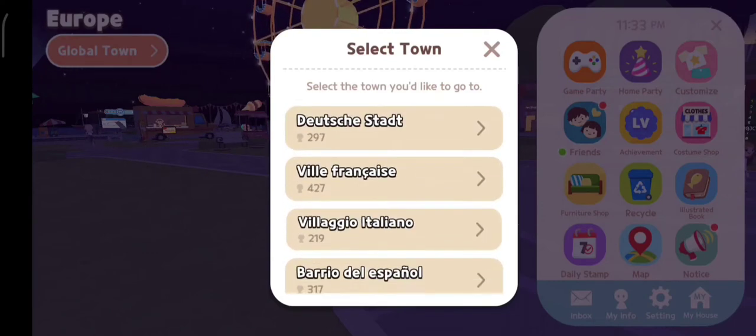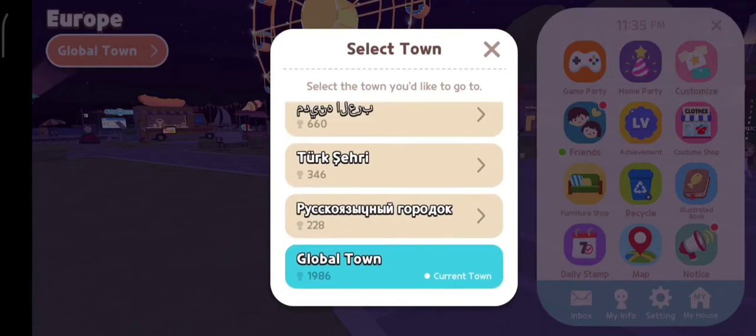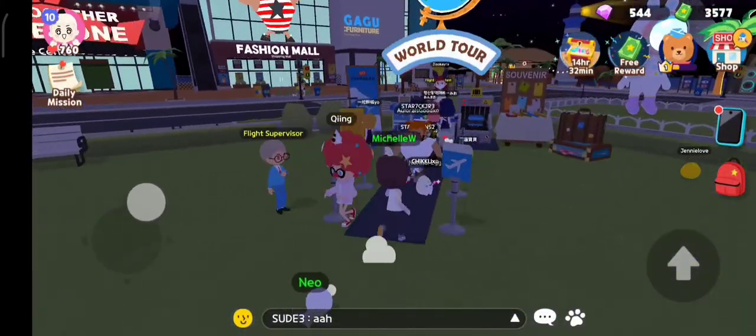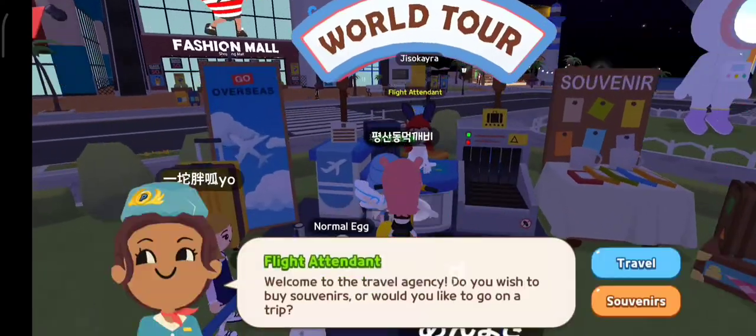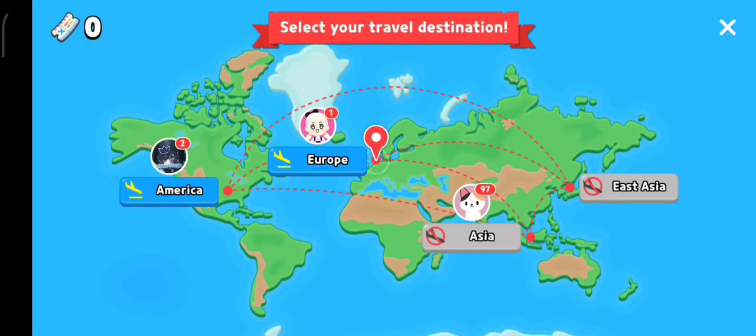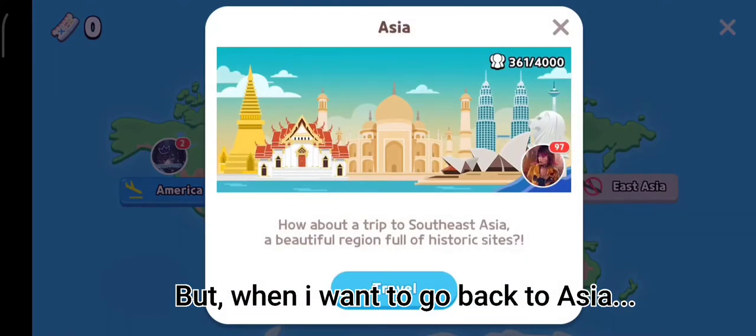Bisa liat nih, kotak-kotaknya. Tapi, ada masalah nih di update ini. Masalahnya apa? Kita coba dulu, misalkan kita mau balik ke Asia. Lihat lambang Asia-nya.